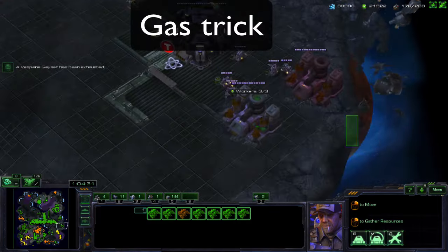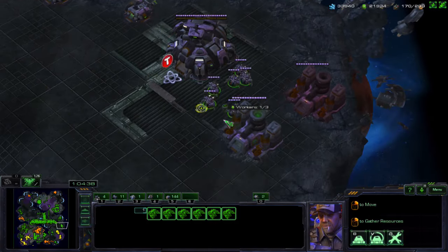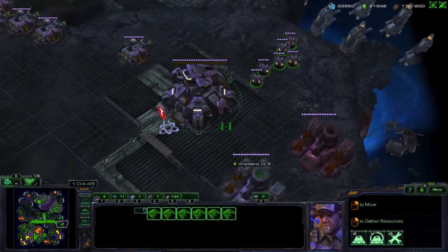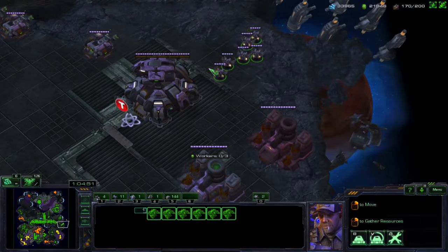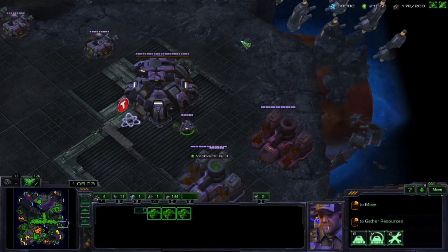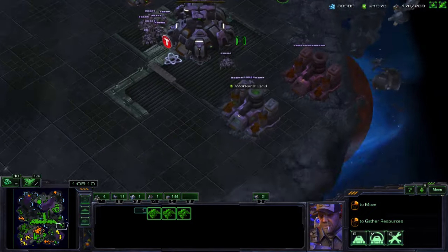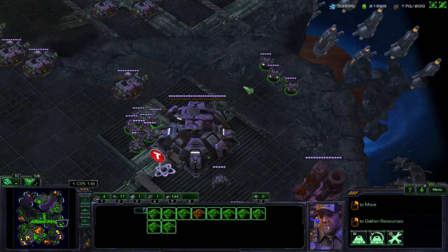The gas trick is really important. If you're ever mining from a base and you want to get things back on gas faster, you need to know this trick. What you do is you grab all the workers from the base — you could just drag over everything, even the gas, everything. Grab all the workers. Press the shift key. Right-click on the refinery three times, then let go of shift and right-click back on the mineral patch. That will set three workers to go to the gas and then send all of your other workers back to work.